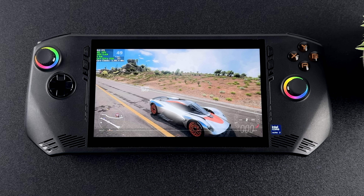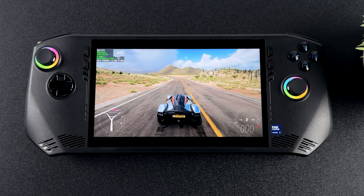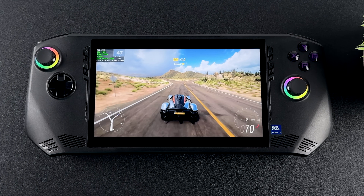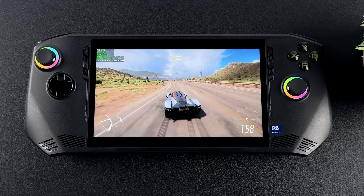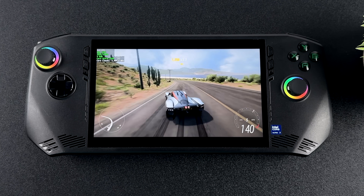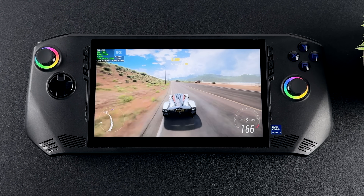What's going on everybody, it's ETA Prime back here again. Today we're going to be testing out lossless scaling on the MSI Claw. In most cases we can double the frame rate — with a game like Forza Horizon 5 running at 1080p high settings, we went from an average of 49 FPS up to an average of around 87 FPS. We've almost doubled that frame rate using a single application.